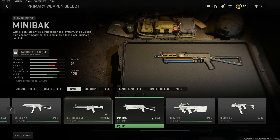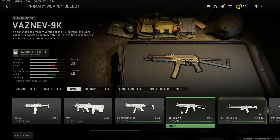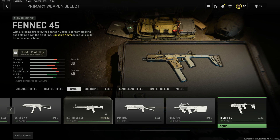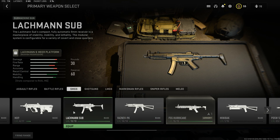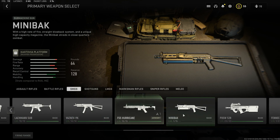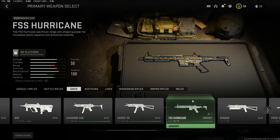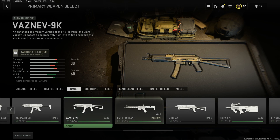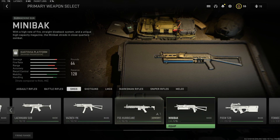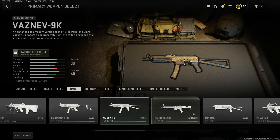Now, for the moment most of you have been waiting for: the SMG category. As of right now, I would personally level up the Fennec, the Minibak, the Vaznev 9K, and the Lachman Sub. These are pretty much the four best SMGs in the game. The Hurricane is a good middle ground for multiplayer right now, but in a Battle Royale scenario, these four are super mobile and super reliable - overall just great SMGs for super close-range gunfights.